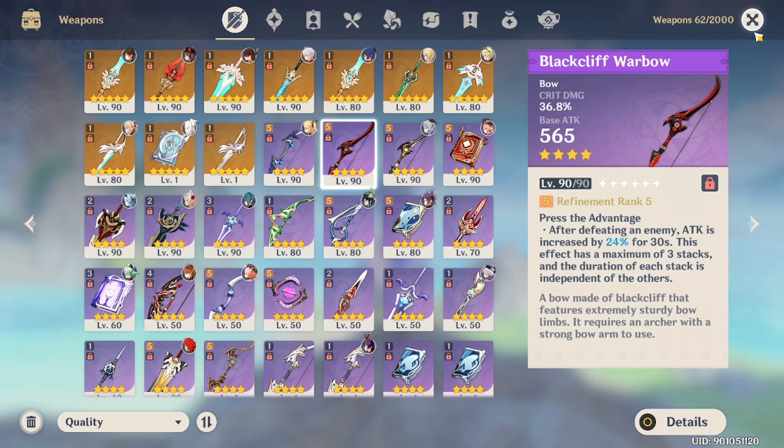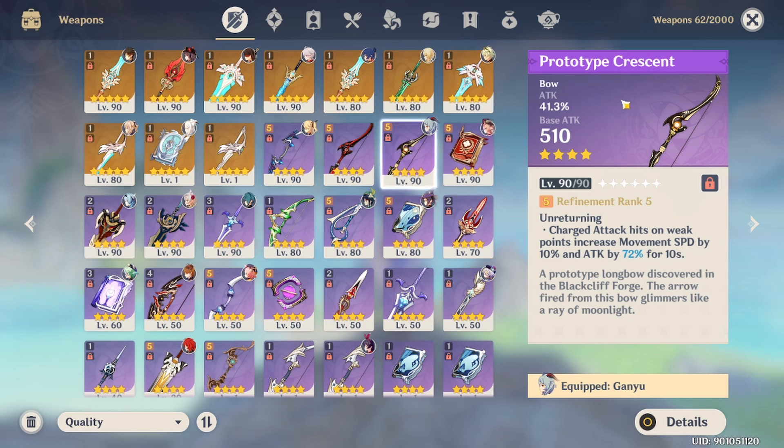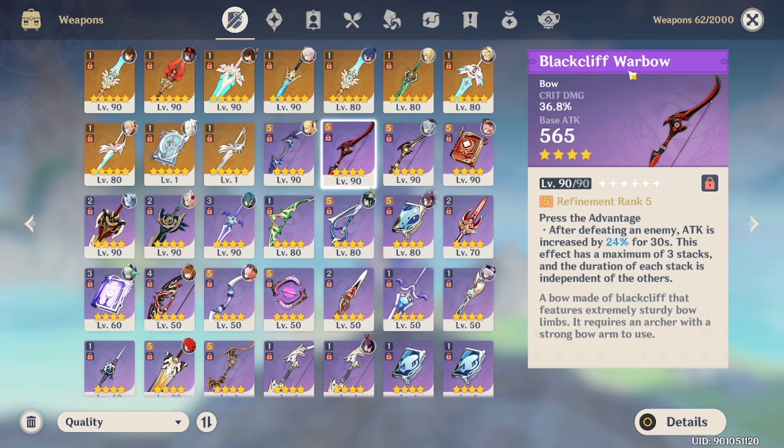On the internet there are many people asking which of the two bows is better for Ganyu. The Prototype Crescent is free to play but requires luck — you need to find the billets and they're not easy to get. The Blackcliff Warbow you can buy basically every 2 months from the shop using currency that, if you play Genshin Impact long enough, you tend to accumulate.